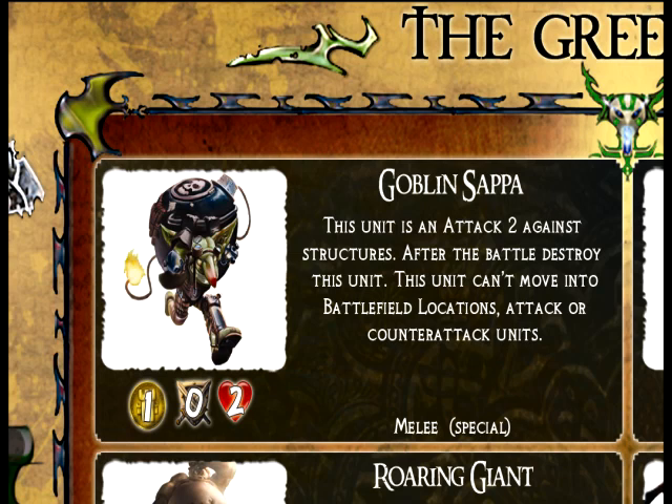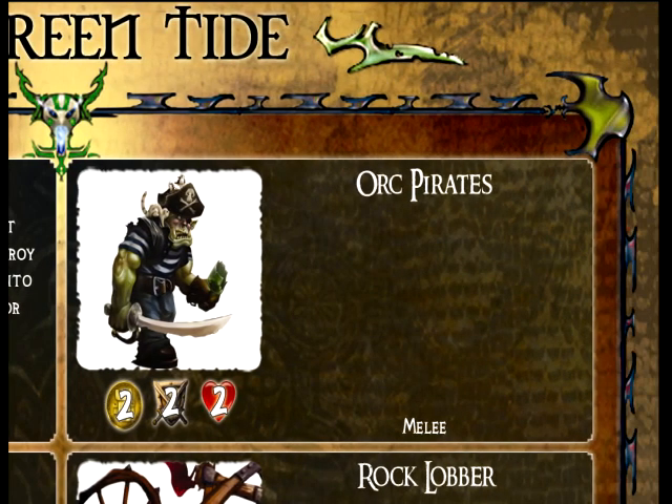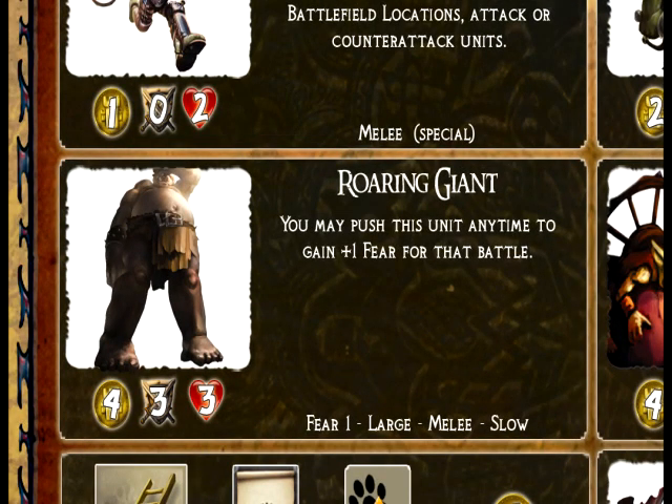The Orc Pirates are really good for the cost — two gold, two attack, and two health. They have no special abilities, but they're a great front-line troop that can take damage and deal damage. The Roaring Giant is your huge monstrosity. He's a little more pricey, moves slow, but he causes fear. Fear is a special ability where units only move one space every turn. If you have fear, you have a chance to negate someone from attacking you because they get scared.